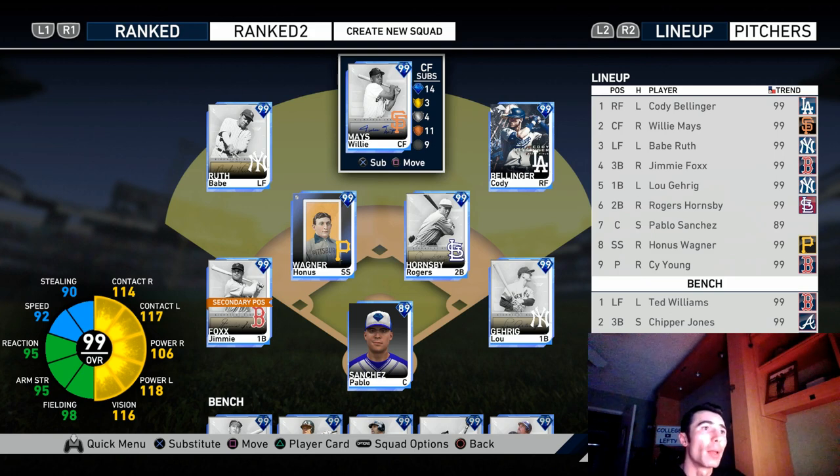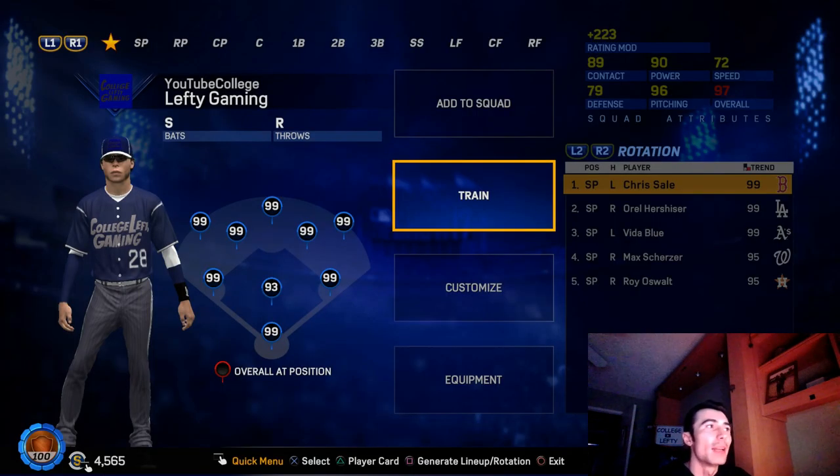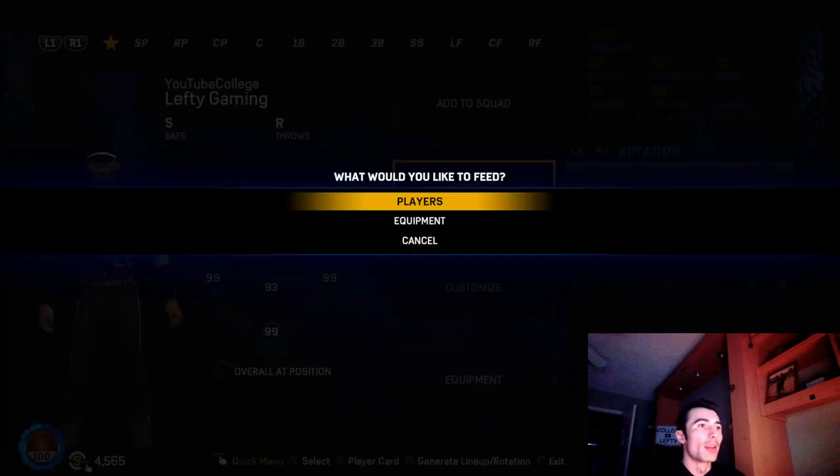At some point while making this video it changed my created player's appearance and height, so I had to go back and adjust it. Pablo Sanchez is the best created player you can possibly get — he's a Backyard Baseball character, something I've named him over time. Looking back at MLB The Show 17, we were able to feed extra cards into our player to make him better, and you could use this type of player at any position. They've kind of gone away from this, which I actually like, because having the specific build limits you a little more but creates more variety.